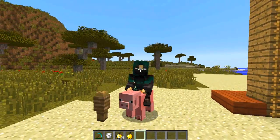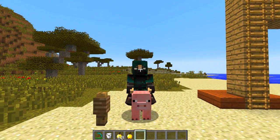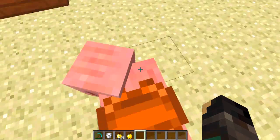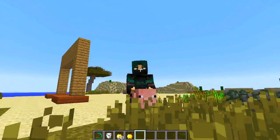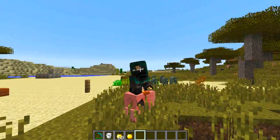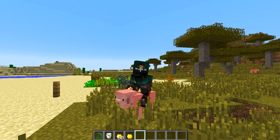As well as everything else, you actually change the way your ride looks. As you can see there, you kind of sit on things properly. I've got Ronald the pig here, but it does it with horses and stuff as well. So you actually do change the way that you sit on mobs. Very, very awesome.